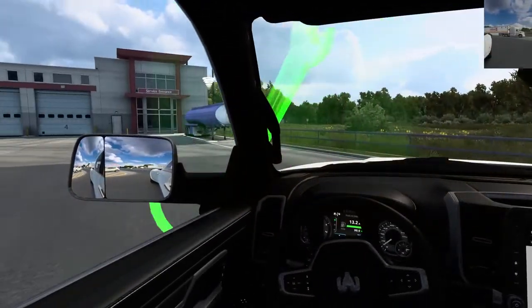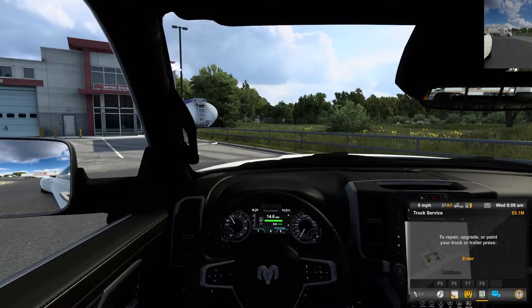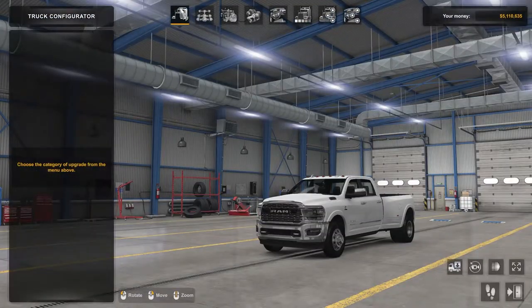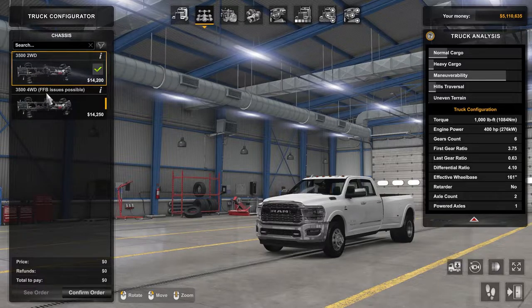It's definitely faster than your average Peterbilt. Let's customize it — truck configuration. So we have one body. Two-wheel drive, or four-wheel drive — but there are FFB issues possible with four-wheel drive. I tried it and it feels like you're sliding on ice. Do not recommend using four-wheel drive as of right now.